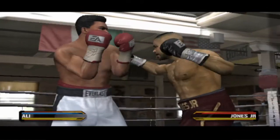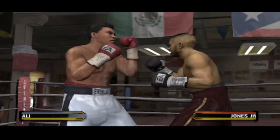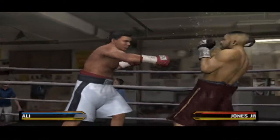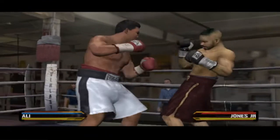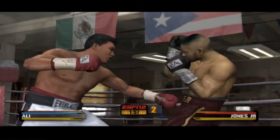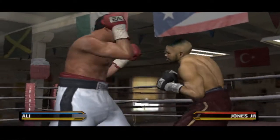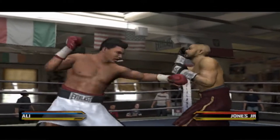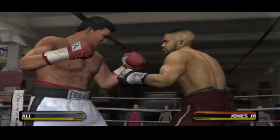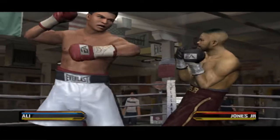Roy Jones with a jab followed by a big left uppercut. Scoring with a big right to the head — Roy hits him with a hard jab and then follows it up with a strong right hand. Roy shoots a jab downstairs.